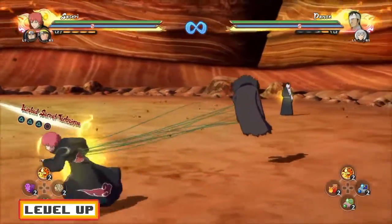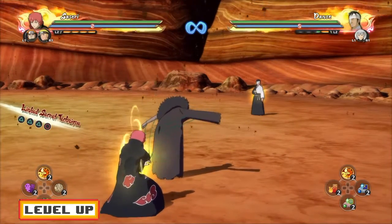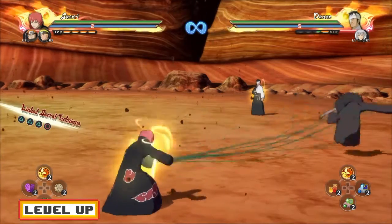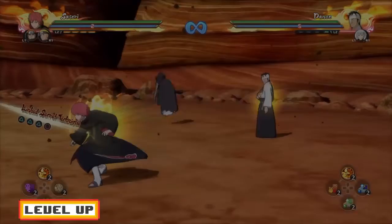Or, if you guys want to bring the Puppet back to you, just press R2 and the Puppet will go back to you immediately. If you want to move the Puppet after pressing R2, you can use the left stick for that. This is good to know because if you want to go for a grab at close range, you guys can go for a grab, as you can see right there.